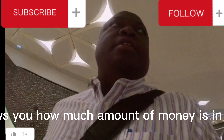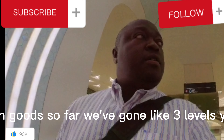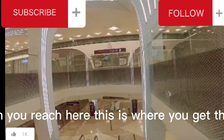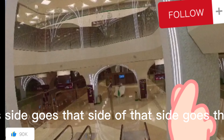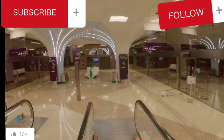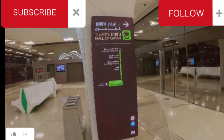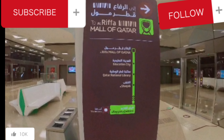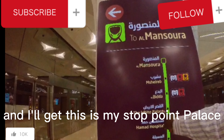So just tap there, it shows you how much money is in your card. We've gone three levels so far. When you reach here, this is where you get the trains. We have two trains — this side and this side. This side goes that way and that side goes this way. The train I'm supposed to use goes to Katal Al-Rifa, and this is the one I'm using which is going to Mansoor. My stop is White Palace.